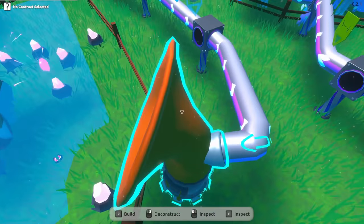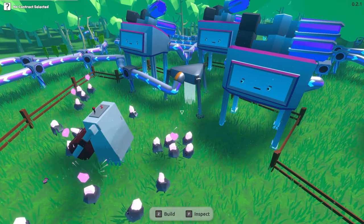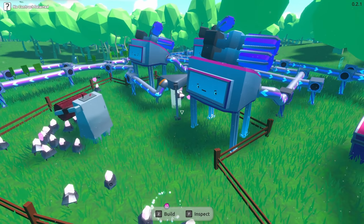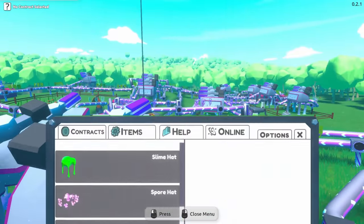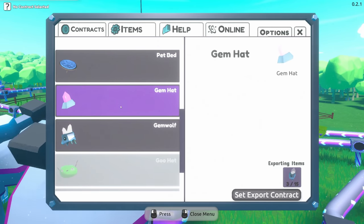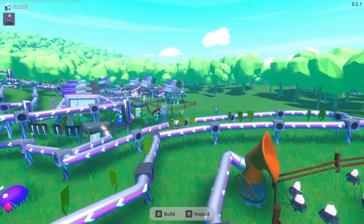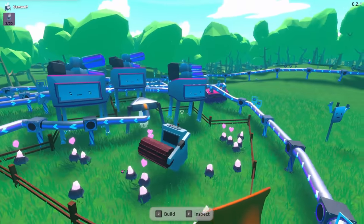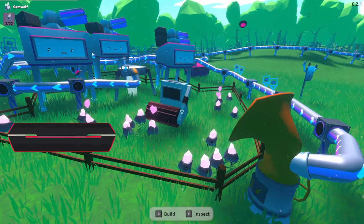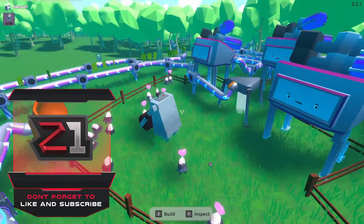Why aren't they rolling out yet? It seems like they stay near the petter. Oh, that one went! Maybe they just want to hang out for a bit. It's working — we have little gem dogs and they're so cute! Look at them dancing around, having such a good time. They only have one eye — that's so funny. They're so happy! I'm not going to lie, I'm surprised the factory is actually shooting out those little gem dog foods automatically — that's pretty awesome.